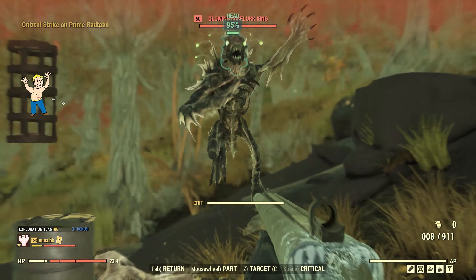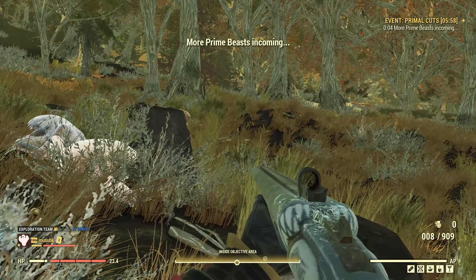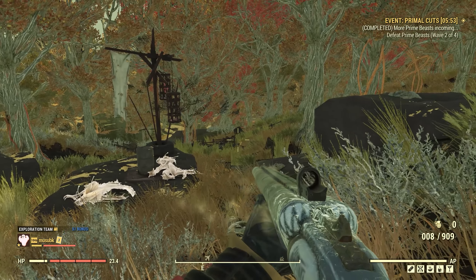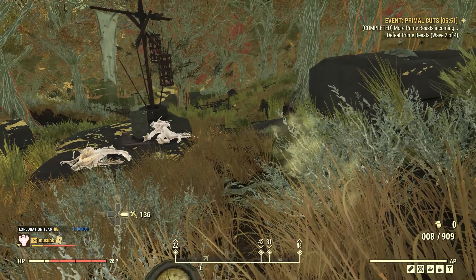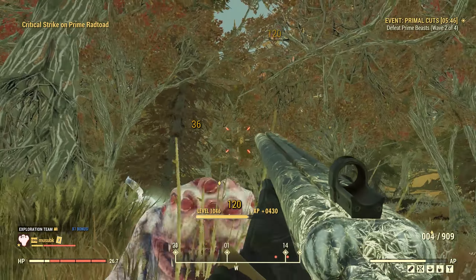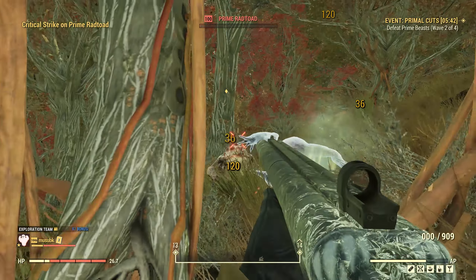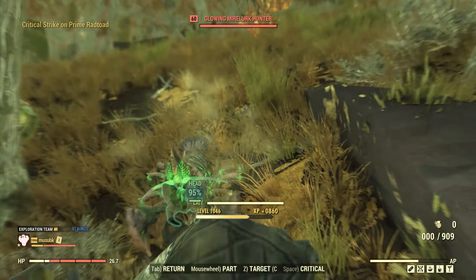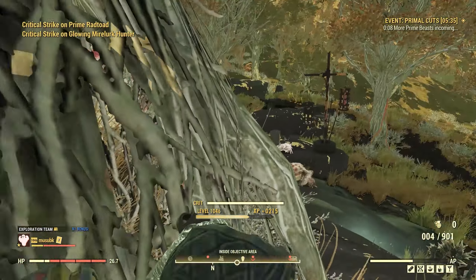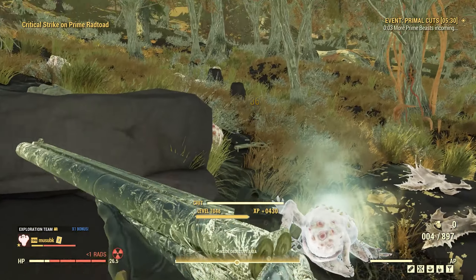You can see our sort of basic, non-dangerous enemies here are Mirelurk Kings. Wave 2 — here we go. It pays to run out and meet them, so you're not taking them from all sides at the same time. Wave 2 complete, but I think there are still some Toads around here, so I'm a little on my toes still.